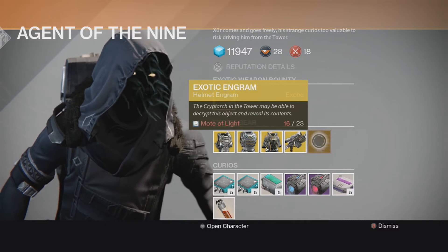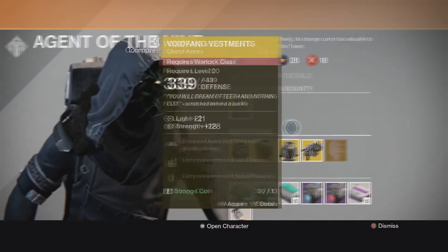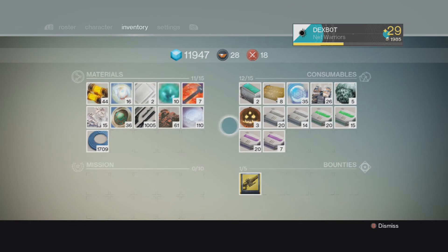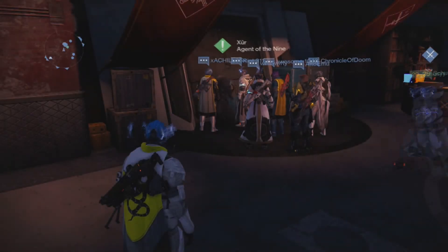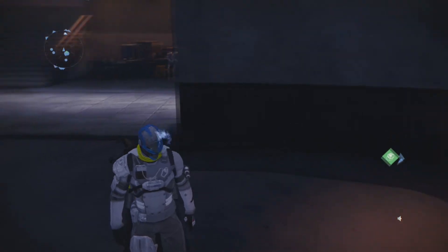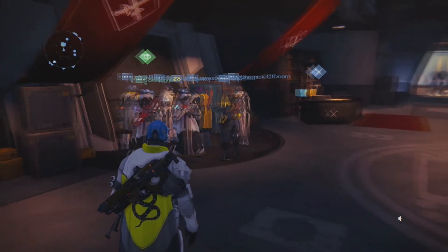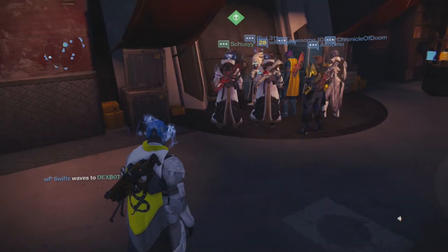I don't even need this exotic engram — I don't need anything from this guy. At least all of you are getting to see what he has. Now, what's a little different this time: I activated my jack-o-lite consumable, as you can see it's on cooldown. I believe the reason it's not working is because I've already done the weekly Nightfall, so my head is all lit up from that. So I don't have the pumpkin head on — I believe it should show up in the Tower though.